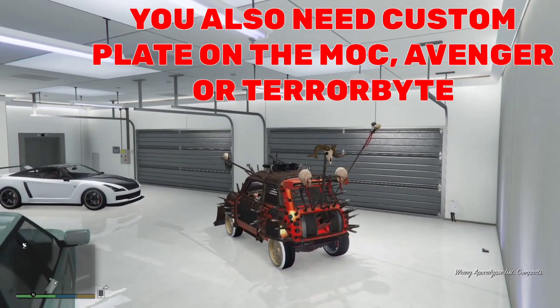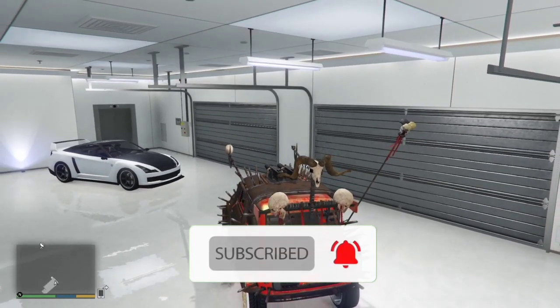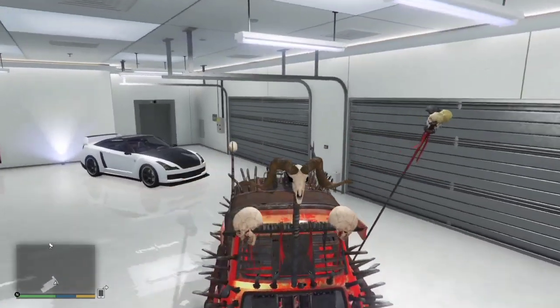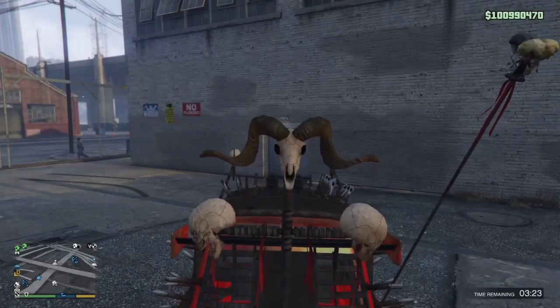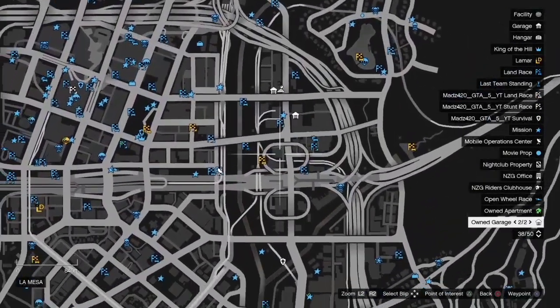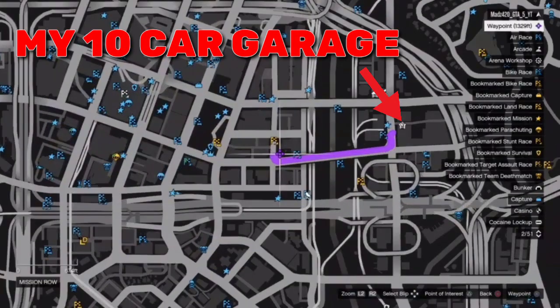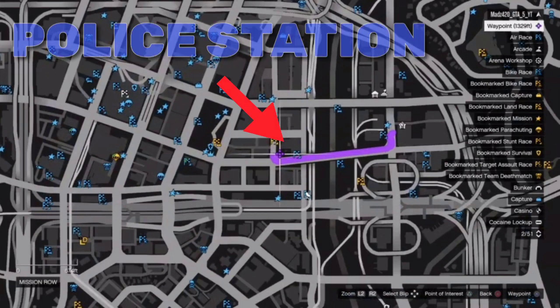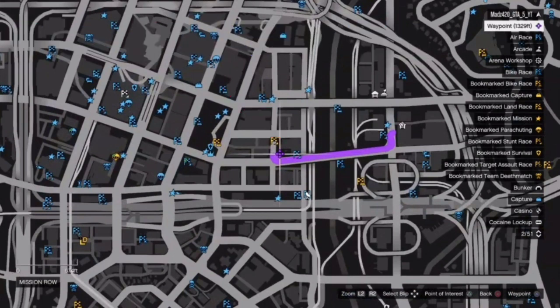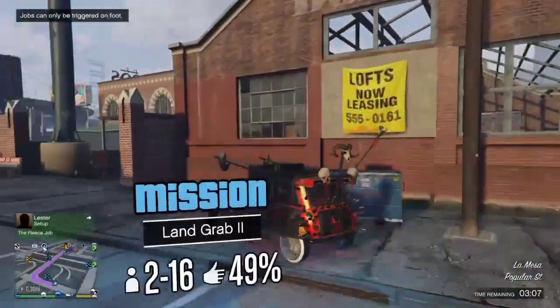Once you've got all that sorted, jump in your ISI and simply drive it out of that 10-car garage. I'd definitely suggest you get the same garage as me — it's probably the fastest for this method. This is my 10-car garage right here, and right over here is the police station, which is where we'll be going to do the glitch. You don't have to do it here — you can do it wherever you want — but I would just go here.